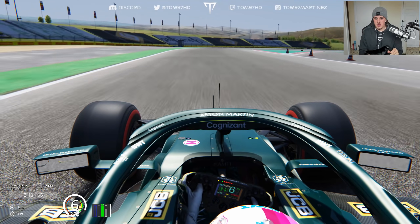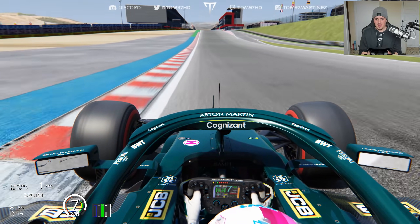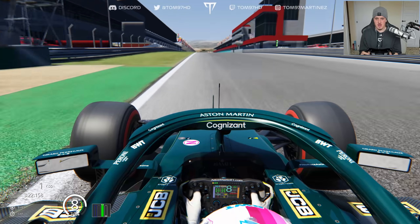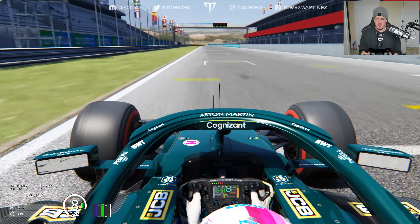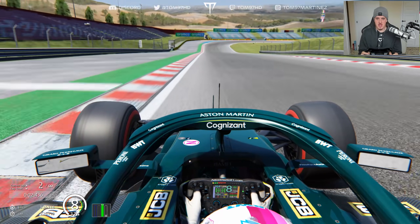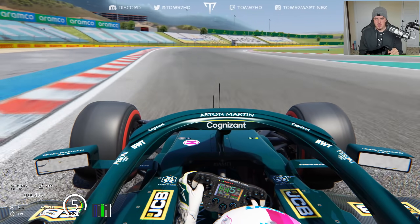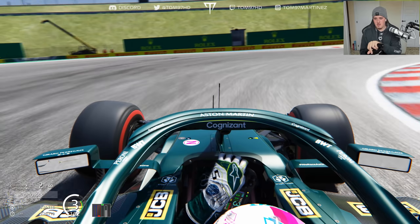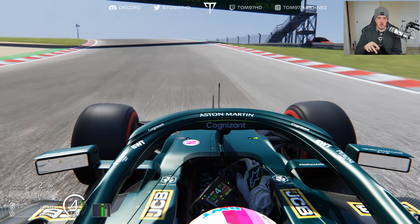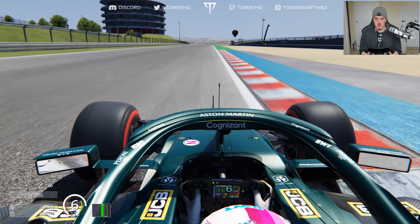Here we go with a quick lap of the Portimão circuit — it won't be perfect, it's a pretty tricky circuit to get right with a lot of bumps and elevation changes. On the pit straight, DRS wide open at 325 km/h into turn one — the track drops away from you in the brake zone. Flat out through the kink of turn two, into turn three with late braking into the hairpin, trying to pick up the traction through turn four — a very tricky corner where the back end wants to slip away.